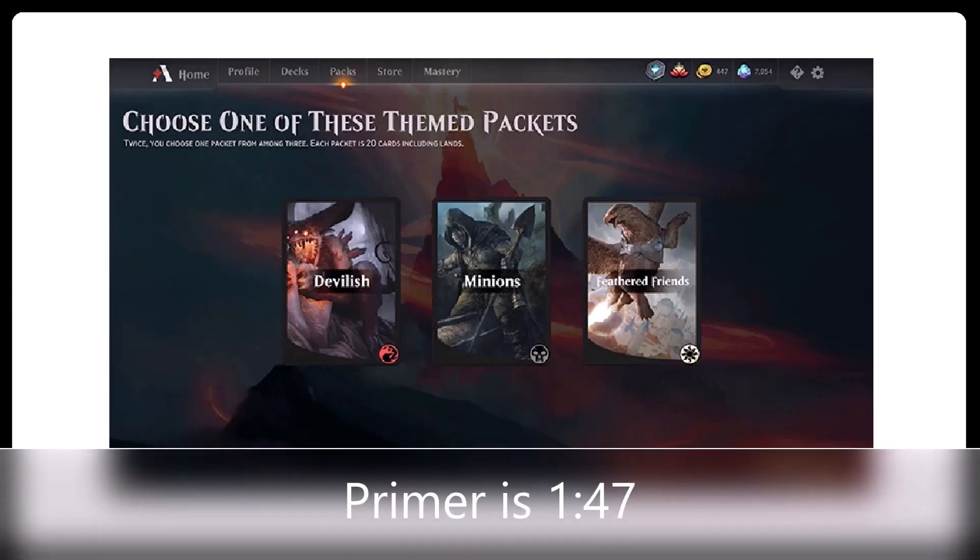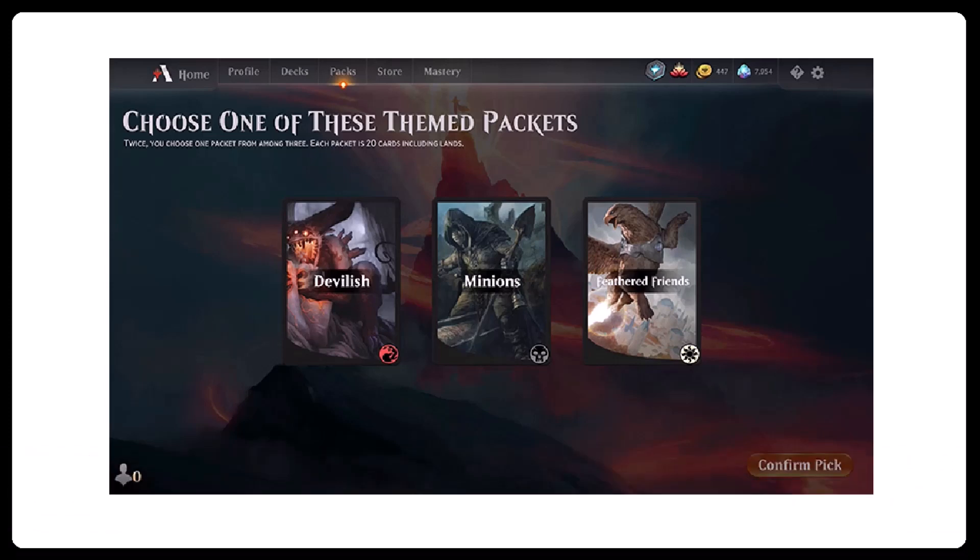The entire concept of Jump In is to take all the difficulty out of deck building, and really it couldn't be much simpler because you're just making two choices. Your first choice, you're going to be shown three packs or mini decks. You'll be given an image as a clue, a name which is generally your biggest clue as to the theme of the deck, and of course an indication of the color. If you scroll over each of the decks, it will also show you a key card to show you mechanically what is going on thematically with that deck.